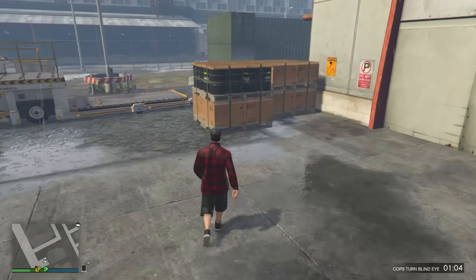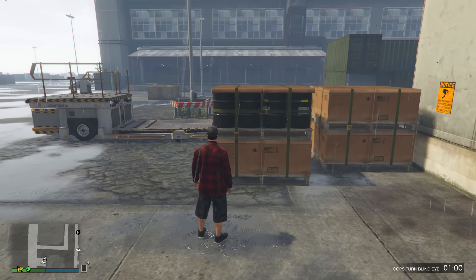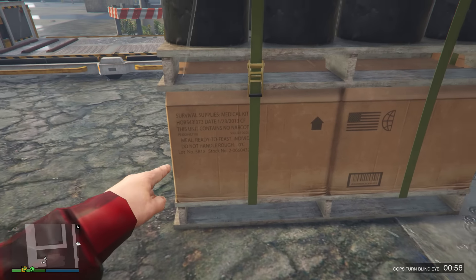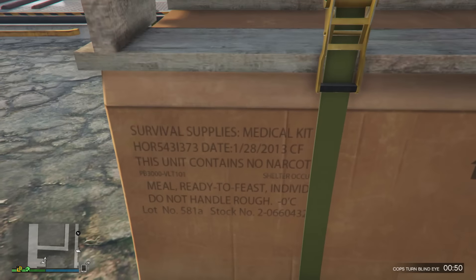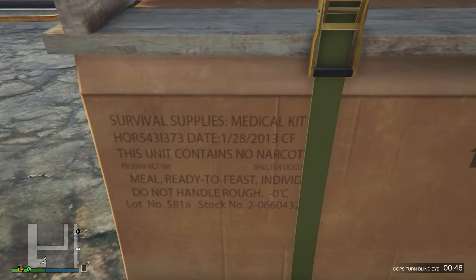To view this easter egg, what you want to do is make your way inside the military base and locate one of these packs of boxes and barrels, all held together with ratchet straps. There are in fact a number of different locations around the military base where you can find one of these. But once you've located one, go ahead and take a look at the text on the boxes themselves.